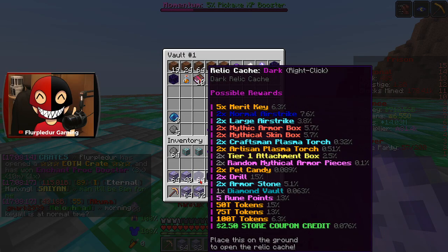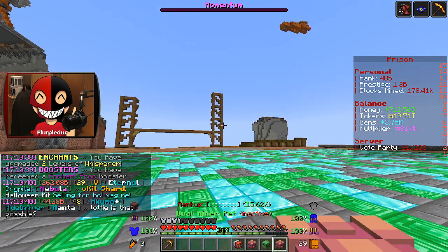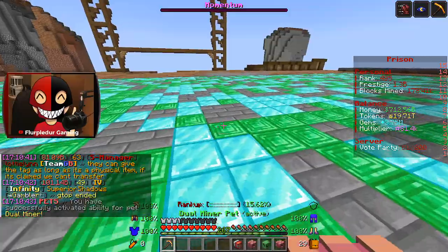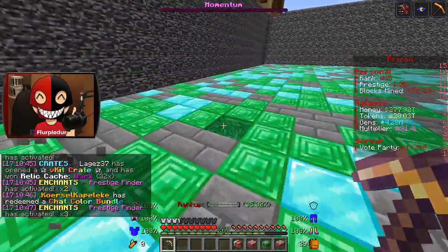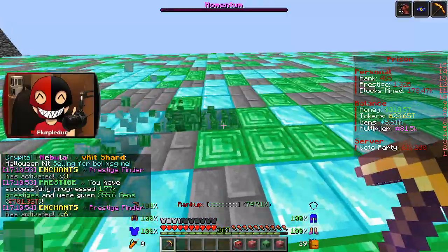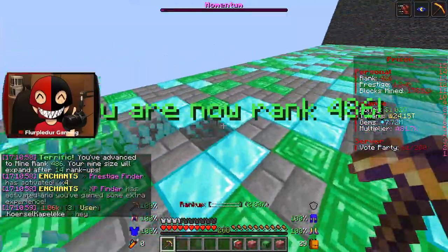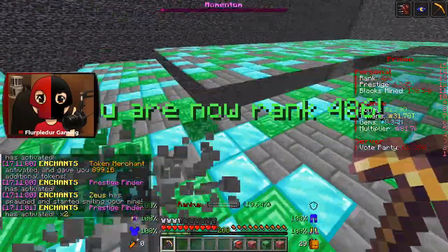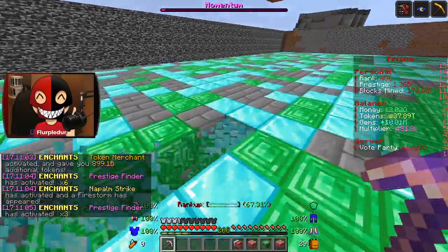I've got to see what that's like. Let me go ahead and spend these on that. Let's activate this guy. Are you still active? No, you aren't. So I'll move on to the next pet. We've got 10 minutes of a three times activation. So I'm not going to mine the whole time, but I want to see what three times activation chance on enchants is like. Maybe we'll be able to actually hit this rank — could be crazy.